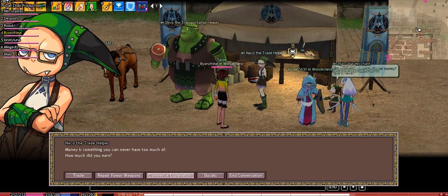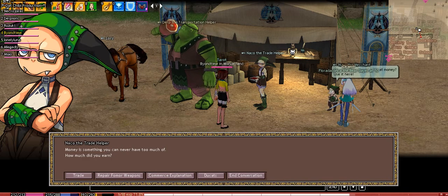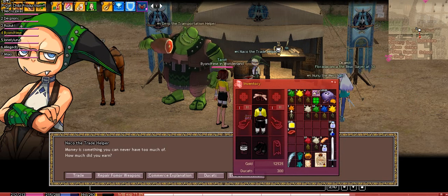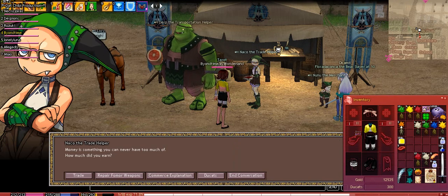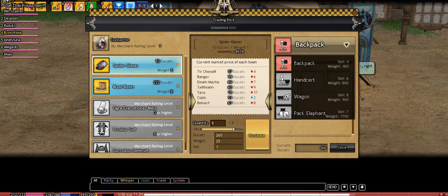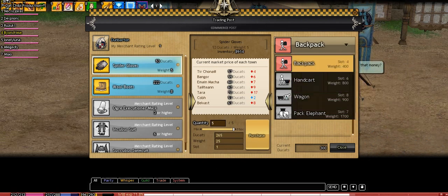He can give you an explanation of the trading system. Ducats are pretty much like gold except you can't trade them, drop them, or anything — they show up right under your gold and that's what you use to buy things at the trading post. Hit trade and this window will pop up. Right here is your backpack, and as you get better ranked as a merchant and acquire more ducats you can upgrade — the better the upgrade the faster you go.